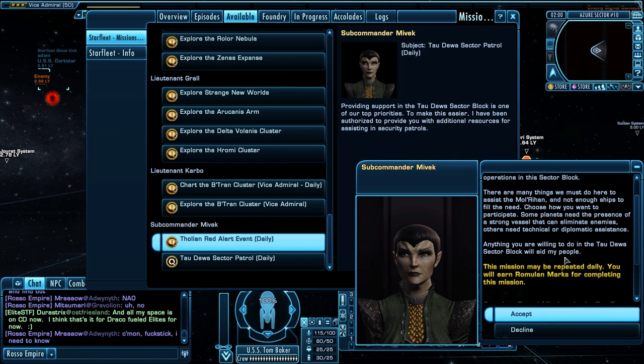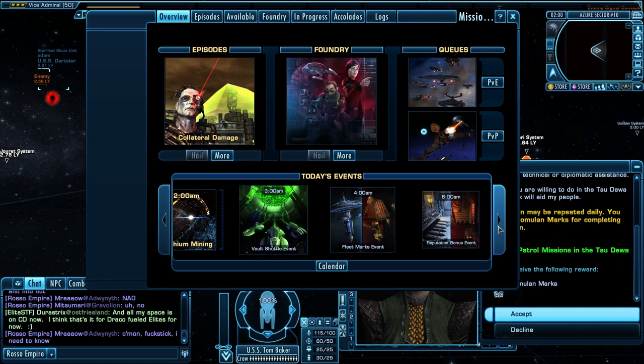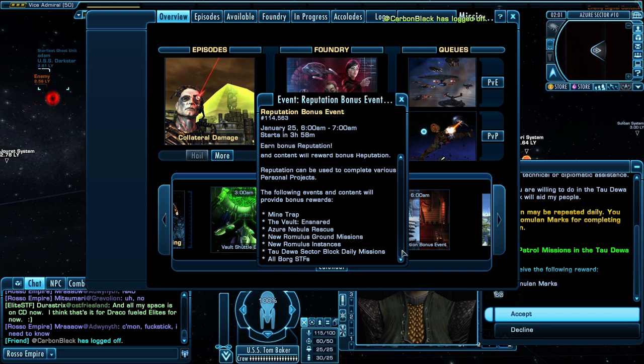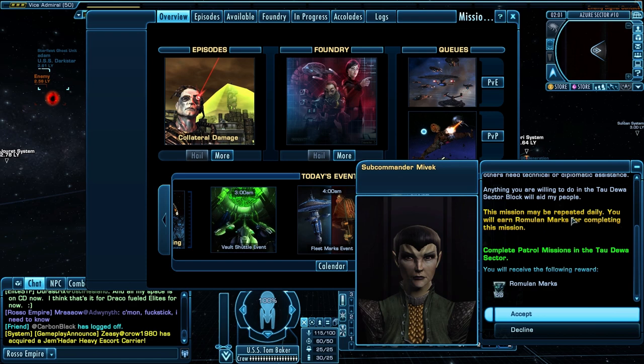Here it shows we get 60 Romulan marks — keep that in mind, 60 Romulan marks. Not bad for doing the patrols. Now if it's during one of the events, like a reputation bonus event, I think you get even more. Yes — Tau Dewa sector block daily missions are part of the reputation bonus event. So if you do this project during the reputation bonus event you get even more Romulan marks. I suggest trying to time it up with one of those so you get the most marks in one run. This is a daily, you can only do it once a day.